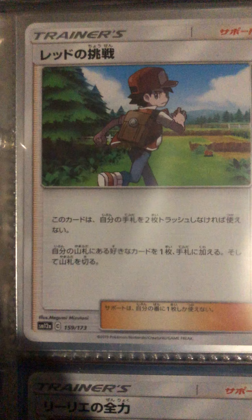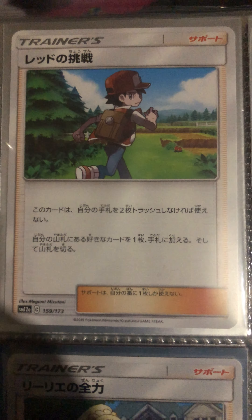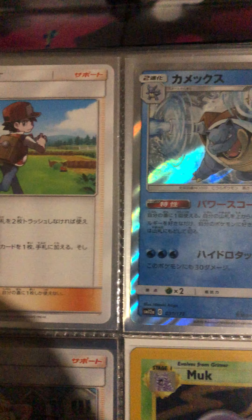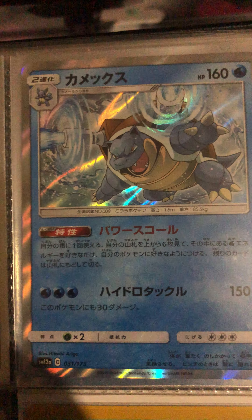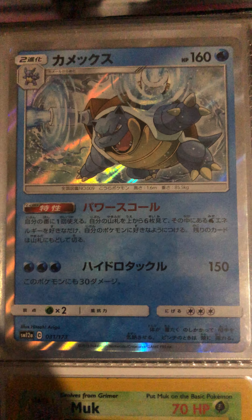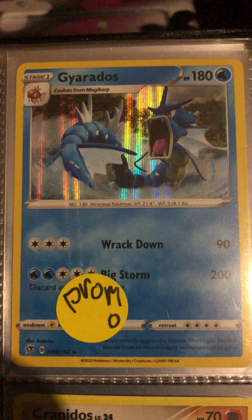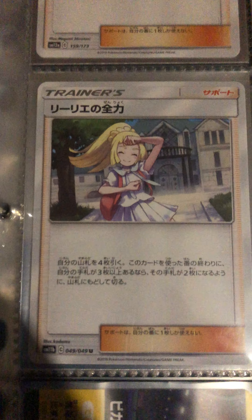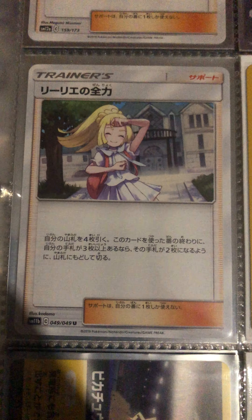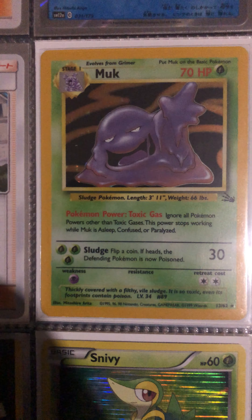A no-rarity trainer Japanese no-rarity hollow silver card. Blastoise Japanese, Giratina foil hollow shiny. Trainer Japanese, 49 of 49. Muk fossil hollow base set.